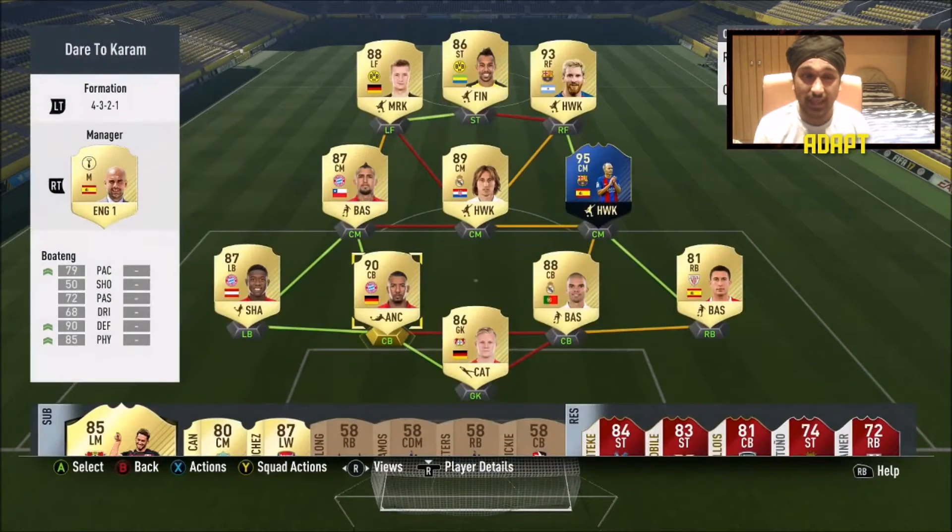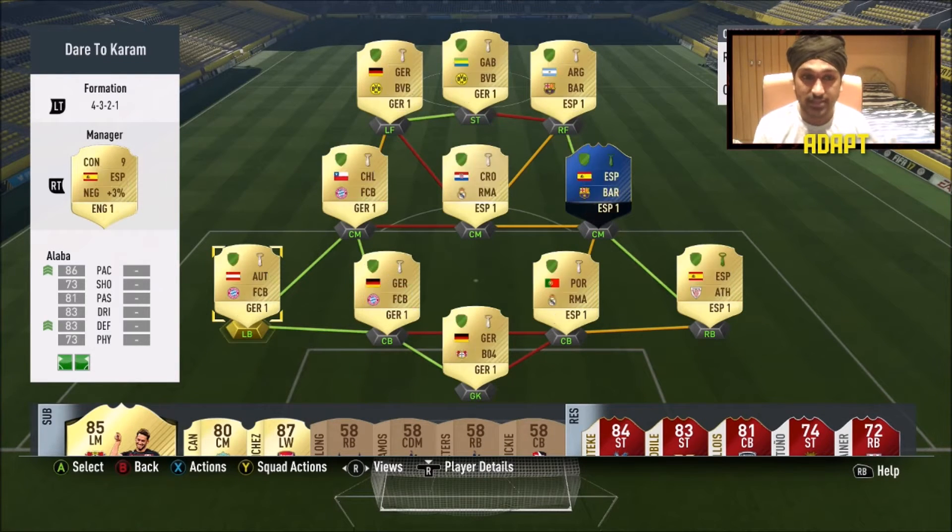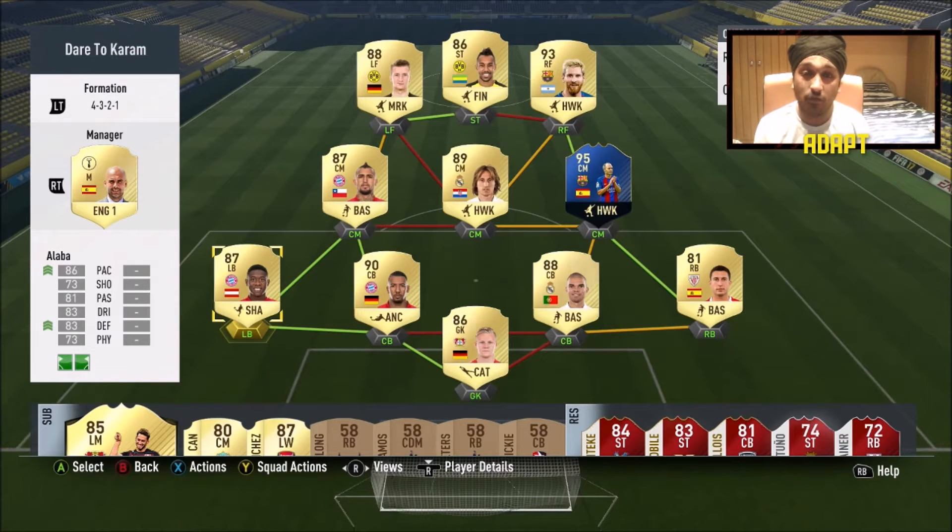Alaba essentially does for left back what Boateng does for center back — he's just as good in his position. He also provides a green link, which is essential since I don't have a full Bundesliga squad. Those green links are what gets me to 100 chemistry.